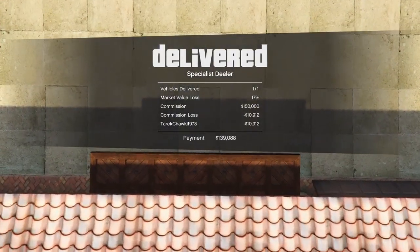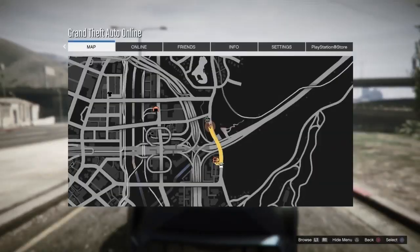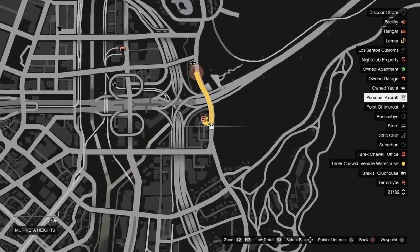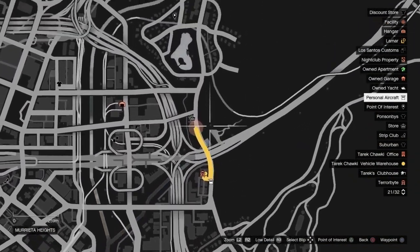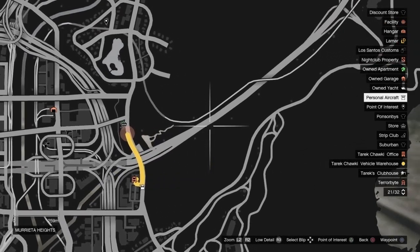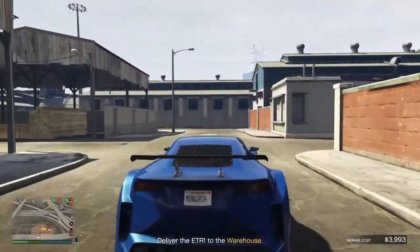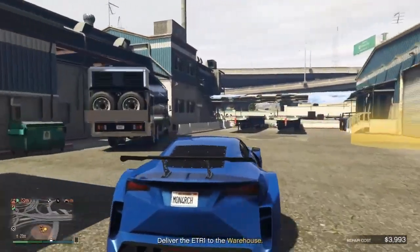The first thing we have to do in order to maximize the number is the location. Look here at the map — my warehouse is very close to the highway. You can see coming from the highway, just turning, and then I'm inside.